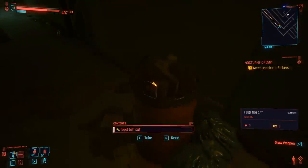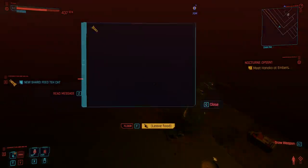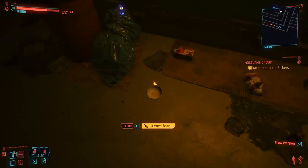This poor cat is probably starving. So if we pick this up and read it, you'll see: 'somebody feed the cat — anything works, but he likes chicken most. Just say psst psst psst psst and he'll come running.' I mean, that is true — my cats are the exact same.